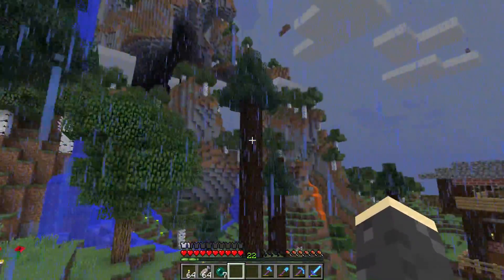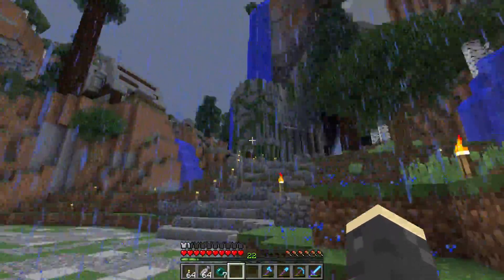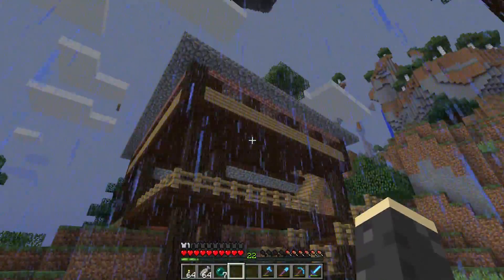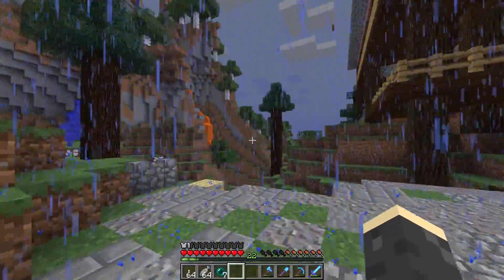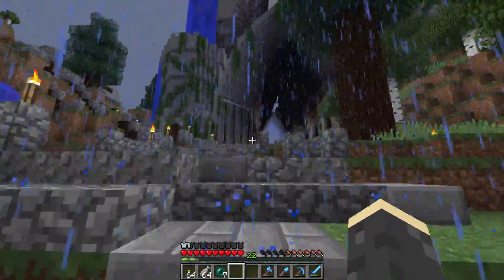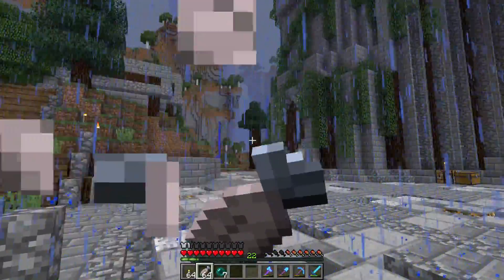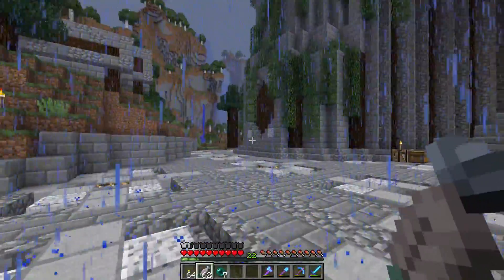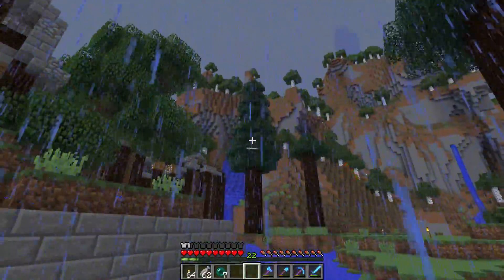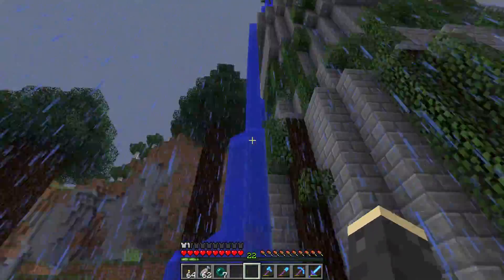I planted a few of these spruce trees here and it seems like — maybe it's just this biome — but all of these spruce trees are spawning as really tall ones with just a little bit of leaves on the top and it's driving me nuts, I don't like it. We got a few good ones here and there. This one is okay, I like the way that one looks, and I think there's another one over on the other side of the building. That one's actually pretty decent, I like the way those ones are shaped.